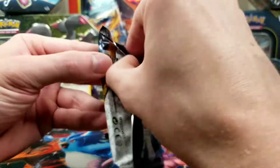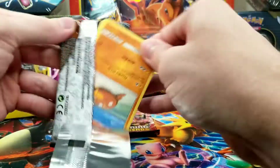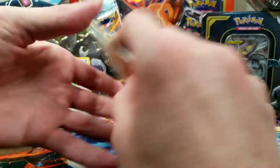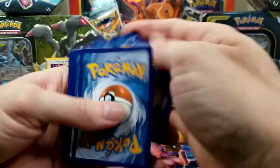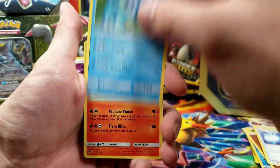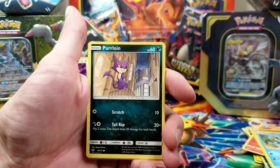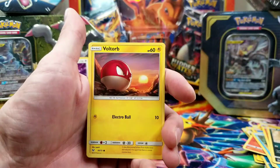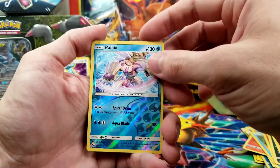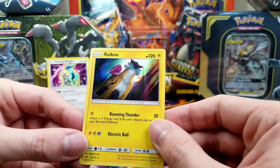Maybe we'll get the Shining Mew — at least I sure hope so. Four to the front. We got Fighting Energy, Super Scoop Up, Feraligatr, Incineroar, Stunfisk, Totodile, Litten, Purrloin, Voltorb. A Reverse Hollow Palkia — I think that's like my 100th one. And a Holographic Raikou. That makes two.